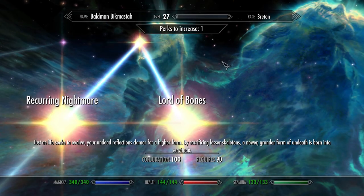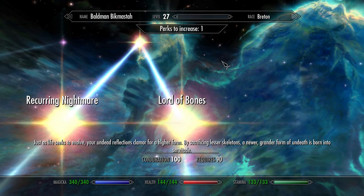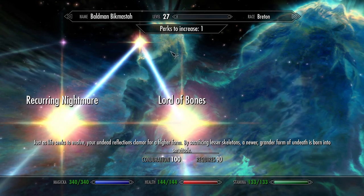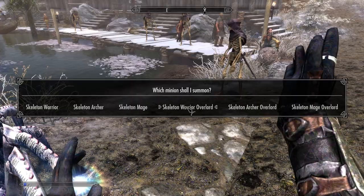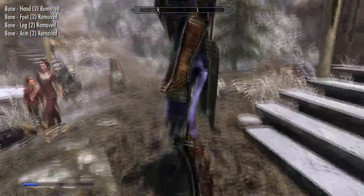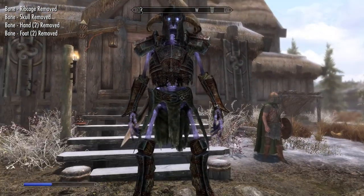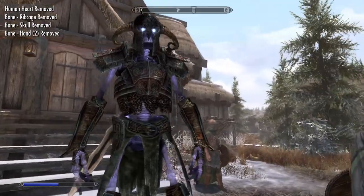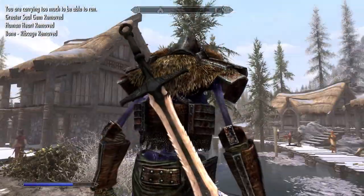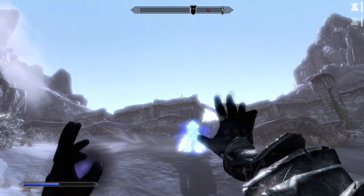Lord of Bones is the next most useful perk. It allows you to create advanced forms of the base three skeleton types: the warrior, the archer, and the mage. These advanced forms are really awesome and they stand quite tall — at least 2.5 meters. The only sad thing is that you can only have one of them at a time. To craft them you need a standard set of skeleton bones, a petty soul gem, and also a unique component. The advanced skeleton warrior requires a human heart, the skeleton archer requires a beast heart, and the skeleton mage requires an elven heart. Human hearts come from human bodies — Nords, Imperials, Redguards, and Bretons. Elven hearts come from killing orcs and elves. Beast hearts are found on the corpses of Argonians and Khajiits.